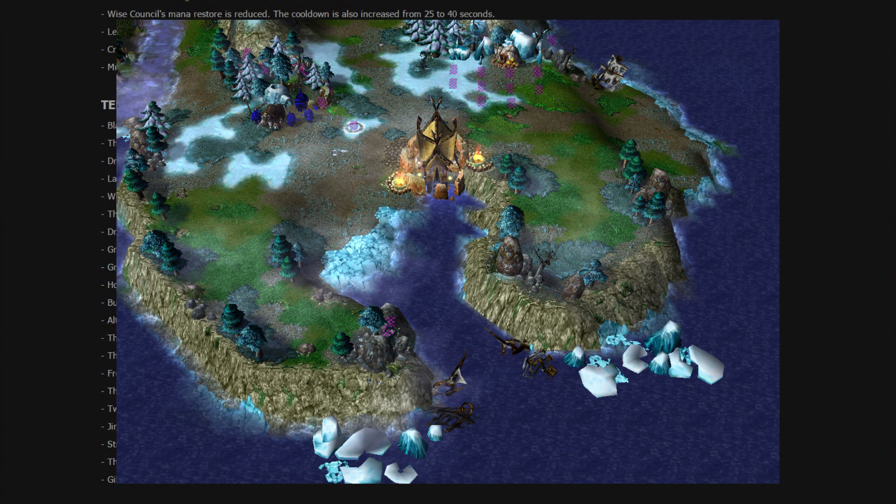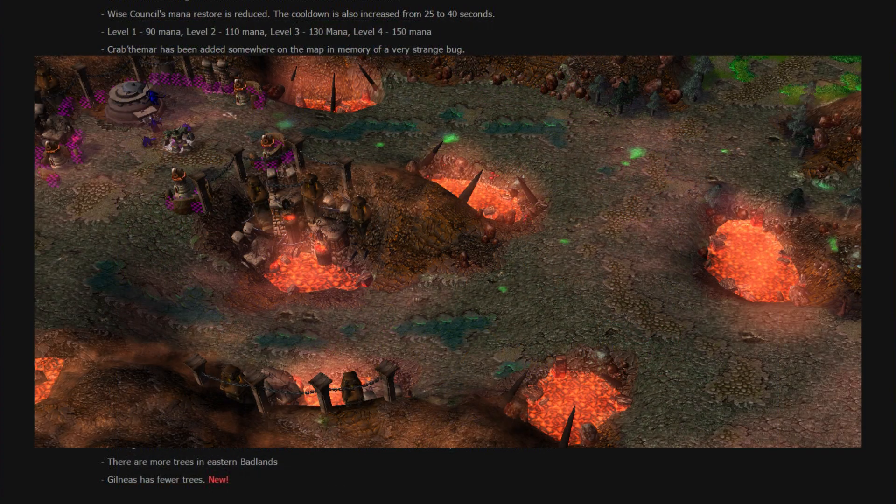The next one is Searing Gorge. This is the new Searing Gorge — Dropnet told me it's not quite finished yet, but this is what it's supposed to be, and holy shit, it looks so much better. You can see kind of where the proper entrance to Blackrock Mountain is supposed to be. There's even a Dark Iron base, which might be capturable in the future or just a difficult creep camp at the start of the game.